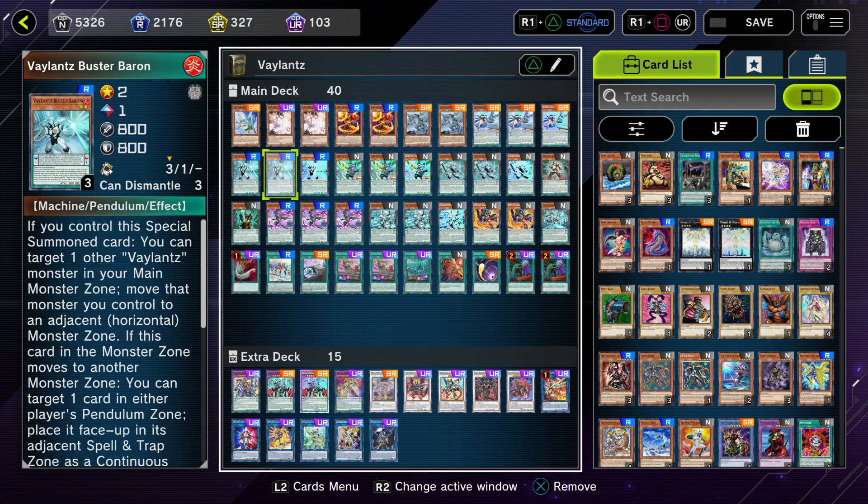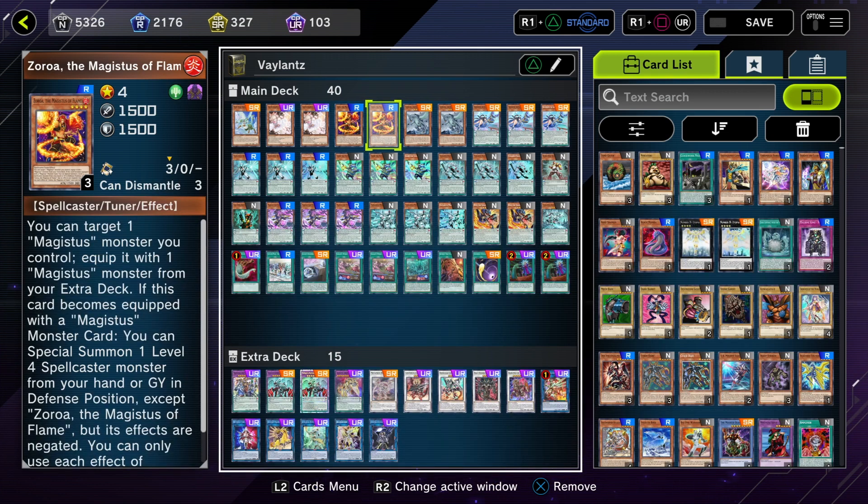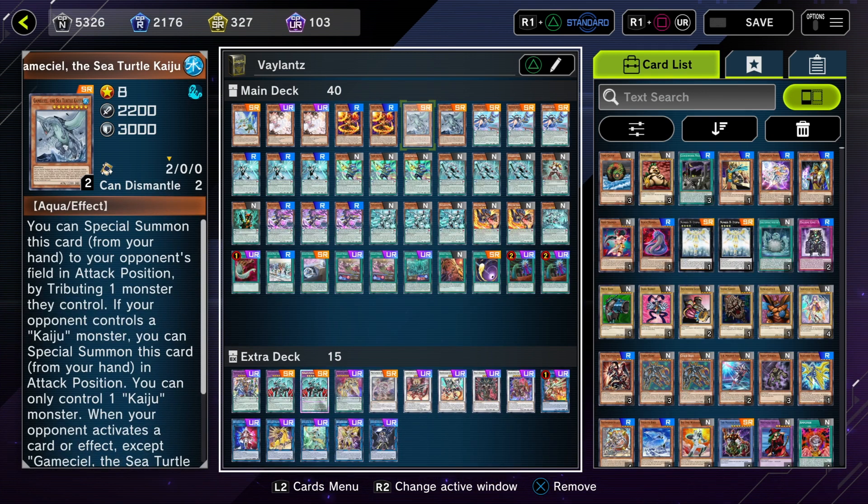You let the opponent make their board, then you Kaiju or Lava Golem it out. Lava Golem is definitely better in this deck — I mean, you're giving up your normal summon, but you remove two monsters. I used to run three Kaijus in this.